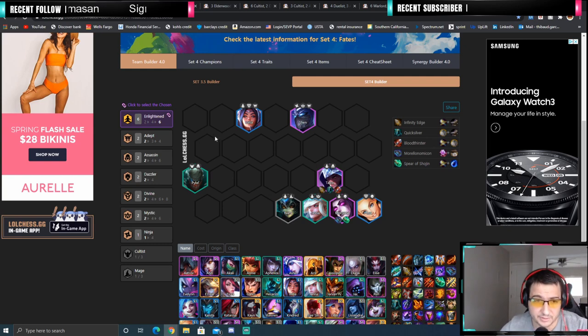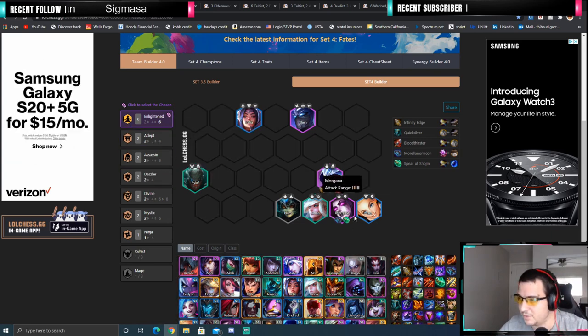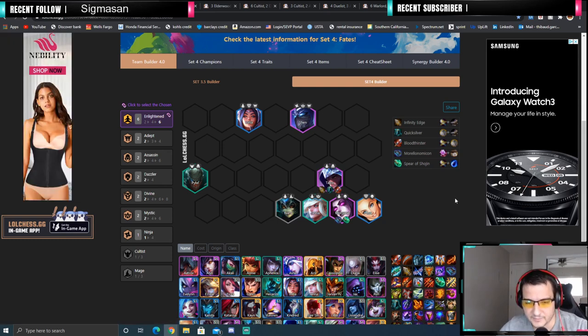6 Enlightened is really, really good because all the good synergies are in this comp: Adapt, Dazzler, and Mystic — the kind of trinity of this set. If you have those synergies, you're in great shape. Dazzler will proc super easily with Morgana, and 6 Enlightened means everyone will cast much faster. Talon is here to clean up what Morgana could not — he'll cast super fast, become unstoppable, jump around, and kill the whole team. You don't aim for any specific items in the early game. I would just go fast 8, make sure you find those 3 units.